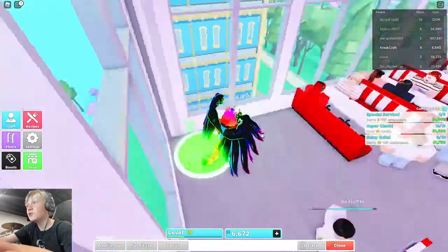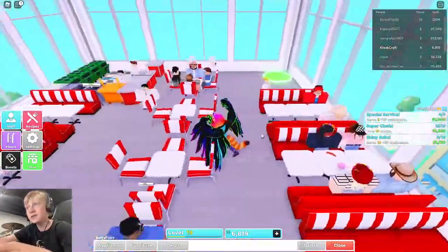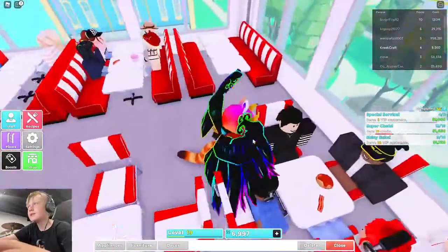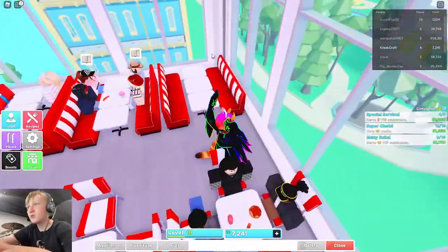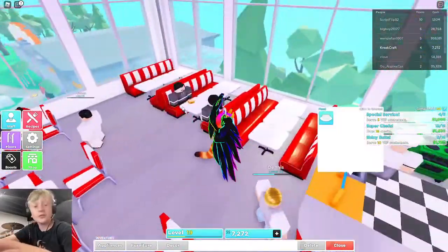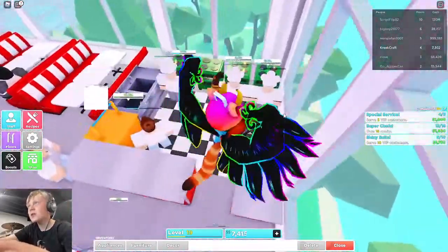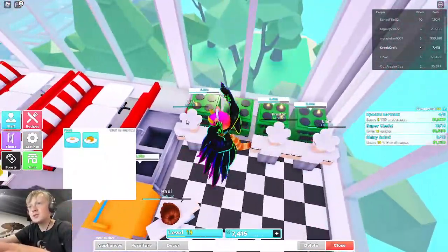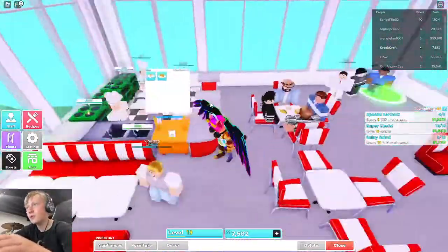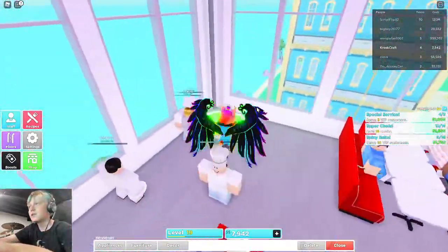My newest floor, floor four, which I only got a few days ago and finished it that day. This is like the retro floor, so I used the retro booths, retro tables, retro chairs. Also, the first two floors don't have a theme — the third and fourth do. We have cheap stoves, a double sink, and an order stand. And we also have the red rope things. That's pretty cool.